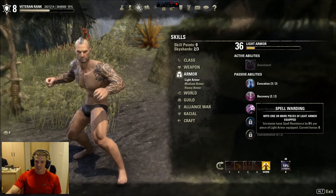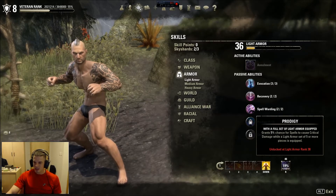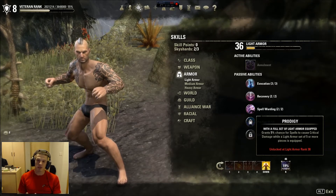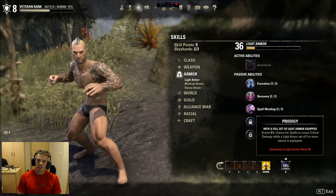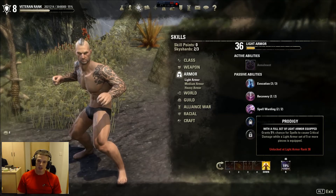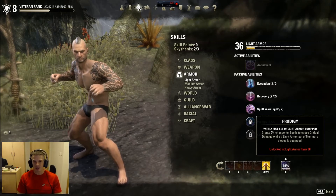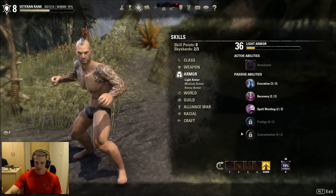Prodigy is good — five percent chance for spells to cause critical damage while wearing a light armor set of five pieces or more. Once you're wearing five pieces that becomes ten percent, which is great. You can get enchantments to increase that further. It probably should be like twenty percent, but otherwise it might be too overpowered. Prodigy is pretty strong — I think it's very good.